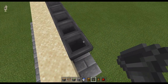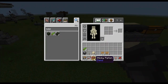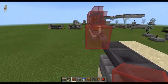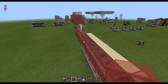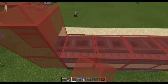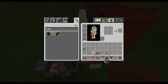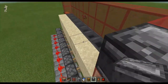Once you do that you're going to grab your glass — you're going to need roughly a stack, not exactly, same with the stone bricks. Go up and put it just like this, all the way around, and cover up this area. Do the same thing on this side, going up two. Then grab your observer block, place it so it's facing inwards towards the sand.